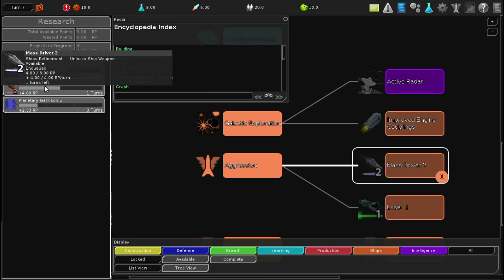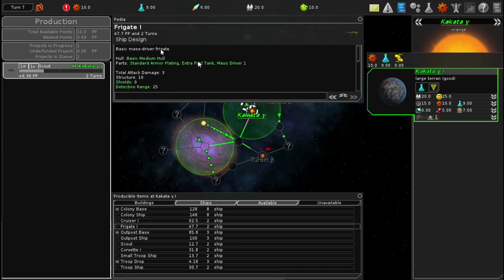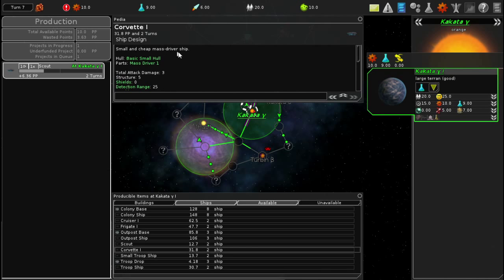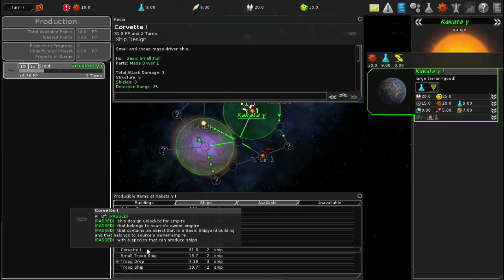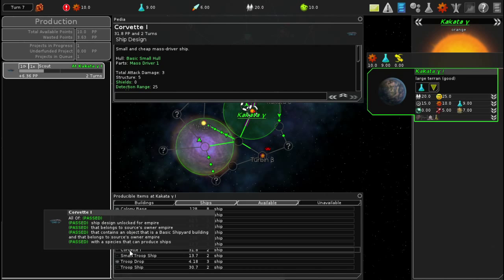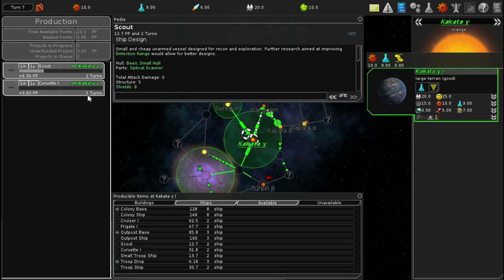This research will give us the next level of mass driver. I wonder if that will upgrade ships in the process of being built. It uses Mass Driver 1, so once we get Mass Driver 2, maybe it'll upgrade. Maybe I should get something that doesn't use a mass driver. This Mass Driver Corvette 1 is the cheapest option - takes two turns, but it'll take more than two turns since we only have 10 production. I'll double-click to queue it. It's going to take five turns to make.